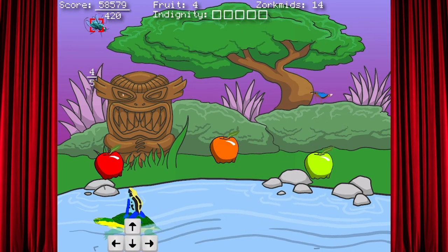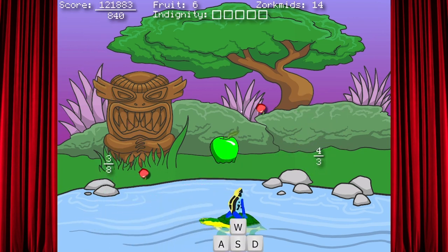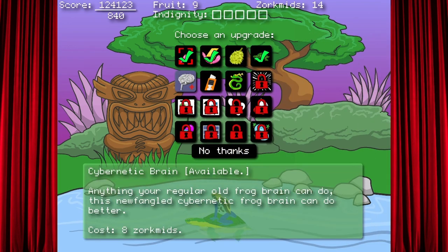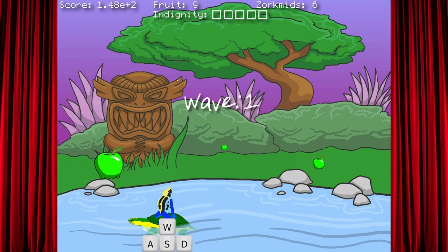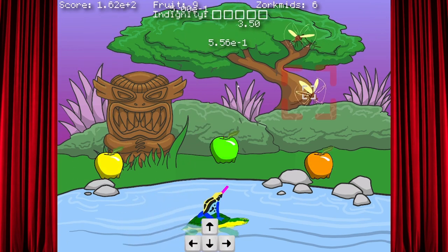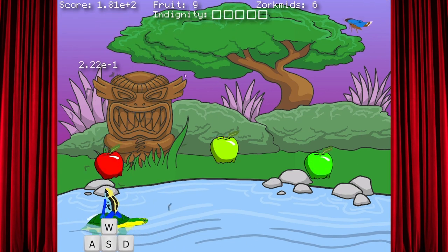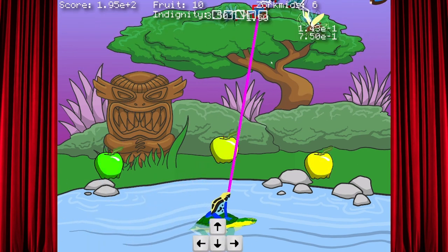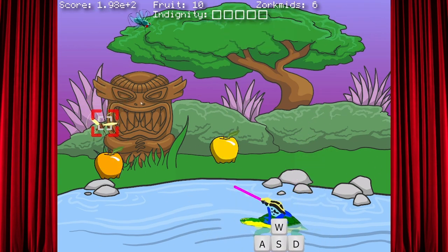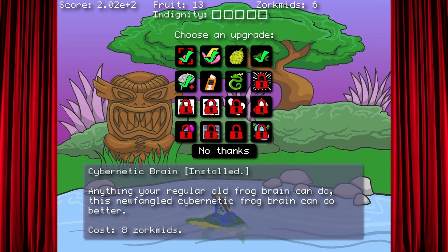Yeah dude, it's fractions, bro. I just gotta be good at fractions. Oh, how about a cybernetic brain though? Yeah, I could definitely use a cybernetic brain. Your cybernetic brain is so much better — you now got decimals! Oh my god, forget the fractions, you got decimals, dude! What the hell is that? Oh yeah bro, you got decimals. Dude, I am not college educated — I don't know what any of this shit means. That's 1.98 times the exponential factor of 10.